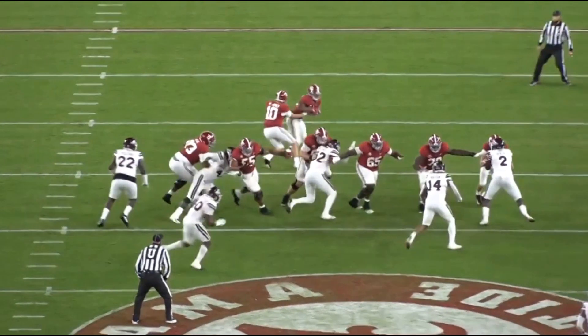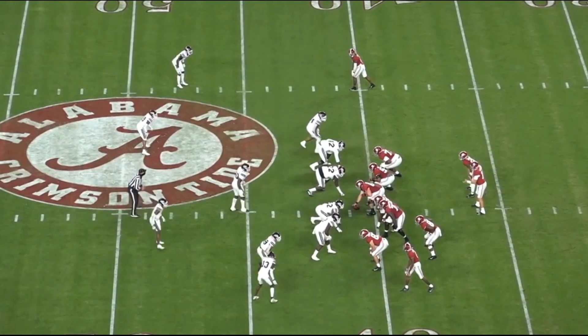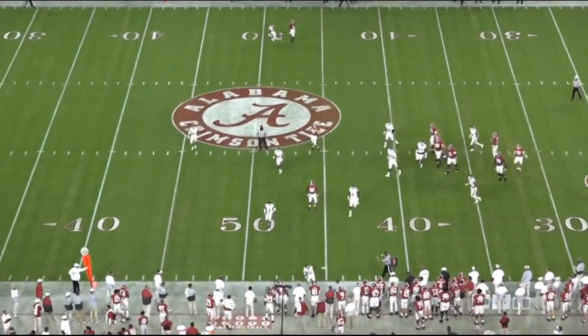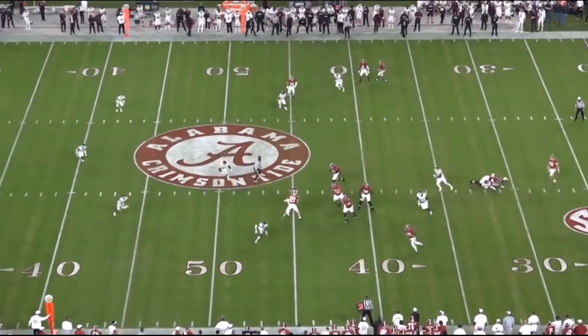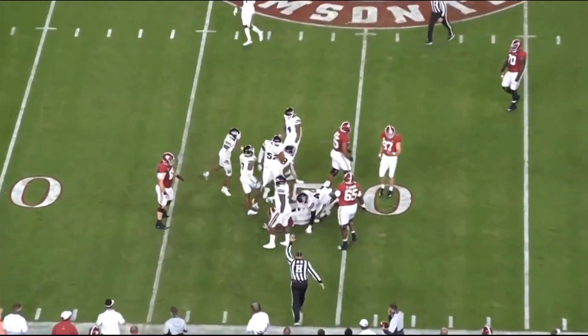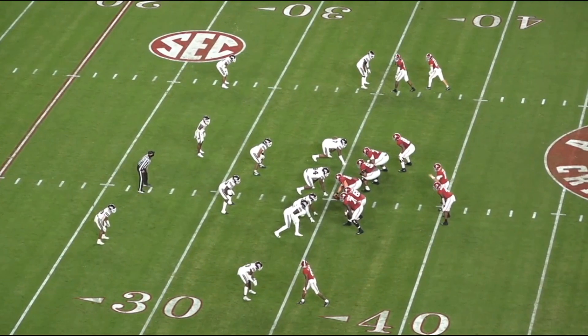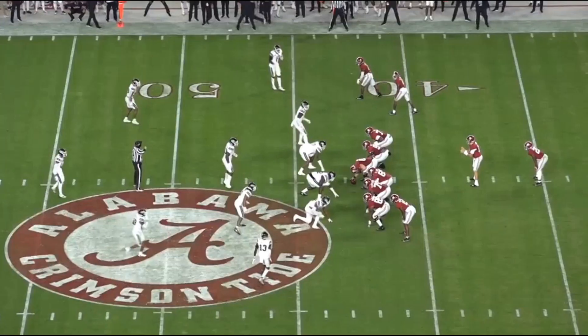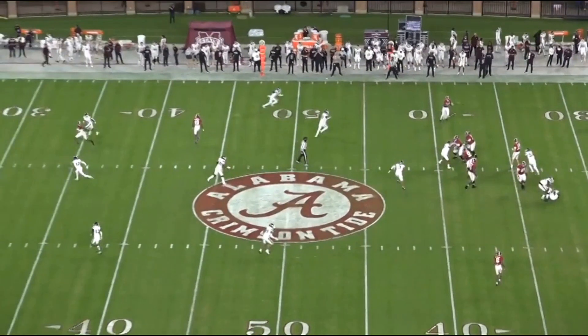He struggles specifically with one-on-one blocking against the front defensive line — I don't like where his helmet lands, I don't like where his hands land. Those are things that could get corrected. We'll really see where he ends up with the Raiders because he's going to have to develop. He's not a perfect prospect, but he's definitely better than Colton Miller was as a rookie. I think he is better today. And he's different than Colton. Tyrone Smith is the comp I have for Alex Leatherwood. I want to show you guys a couple more plays.